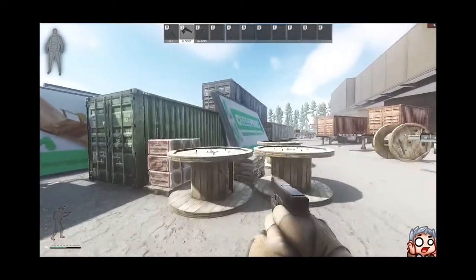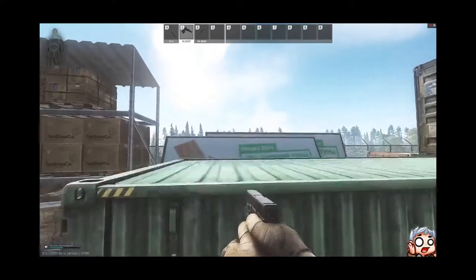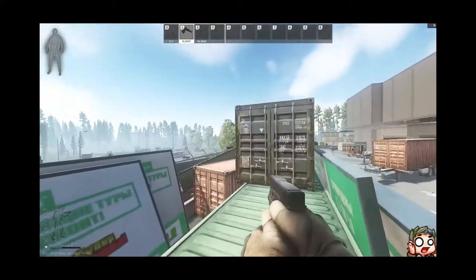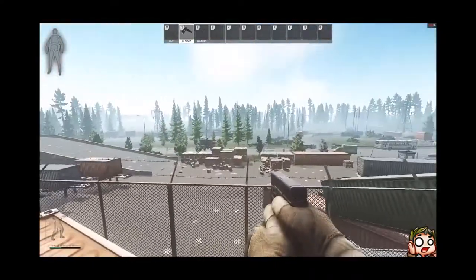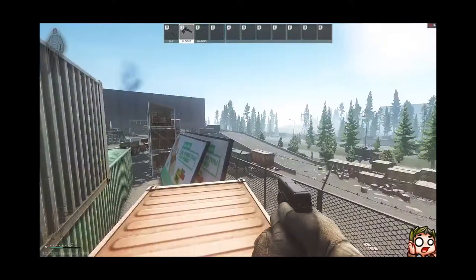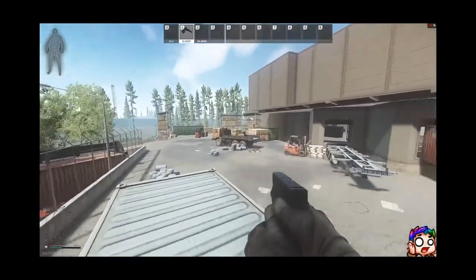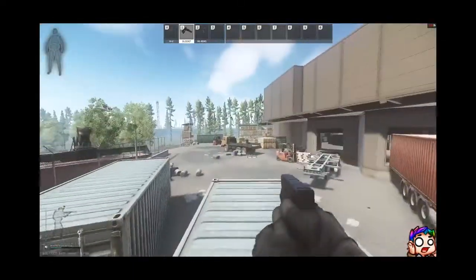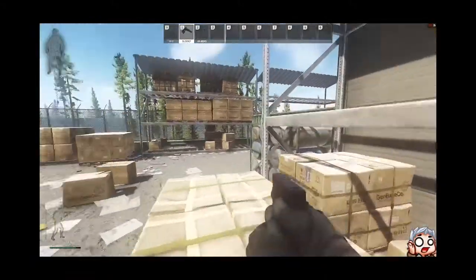Now we are on Interchange and in the back of Ollie you can actually go up these containers. If you die up there the chance of getting your gear back is very high. If you don't have the strength skill you need a teammate to boost you up there, but it's absolutely worth it — good overview. I want to show you some better ones though.